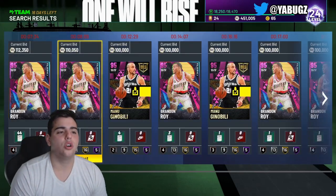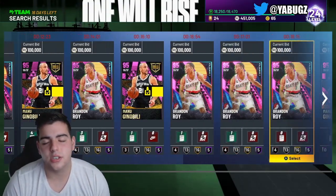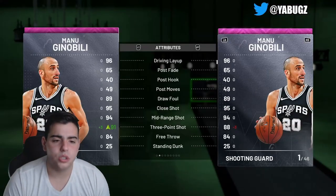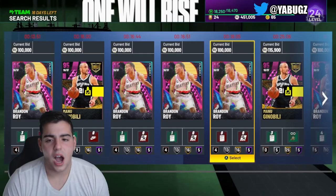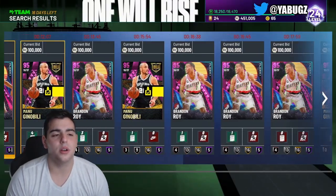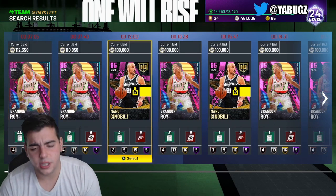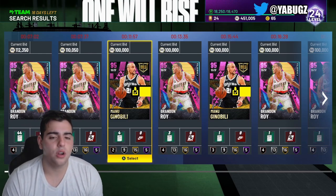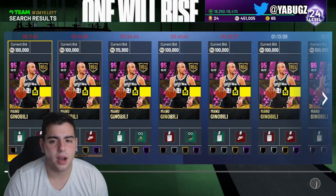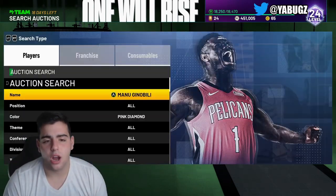A lot of you have been talking about Manu Ginobili. He's going to go up in value — you just have to wait. He's not going to be in packs for 5 more weeks, and then they'll most likely drop Idol Super Packs. You cannot sell Manu Ginobili right now — he's way too cheap and doesn't have the value he's about to have. If you have Manu Ginobili, wait. His value will increase as more Idol sets drop. There aren't even that many Manus on the auction. He's a pink diamond — he will rise in price. Guaranteed.